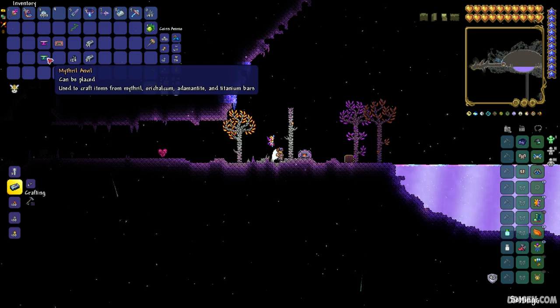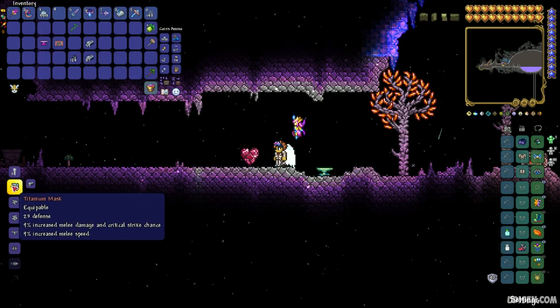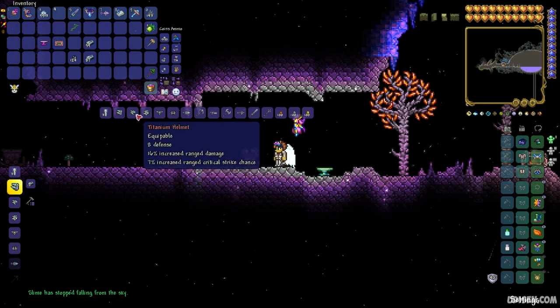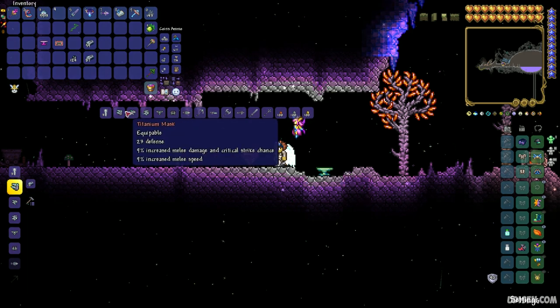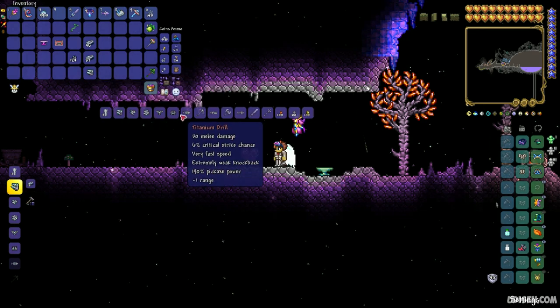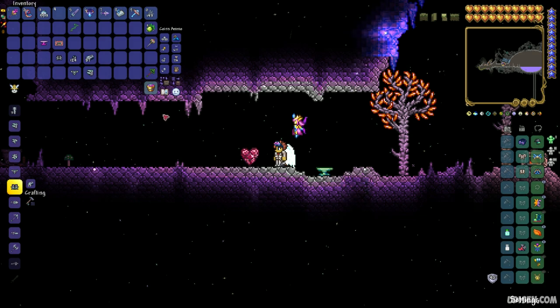After that, place the mithril anvil and stay near. Now use your titanium bars to make a titanium mask, which gives increased melee damage; titanium helmet, which gives increased ranged damage; and titanium head gear, which gives increased magical damage. Then craft titanium breastplate and titanium leggings. The full set costs 59 pieces total.